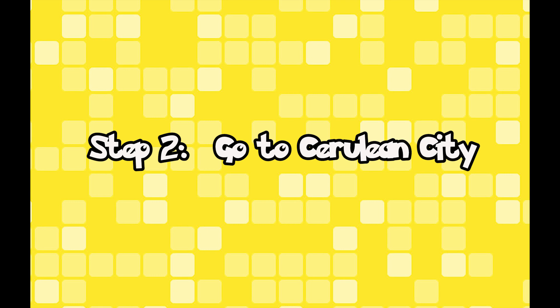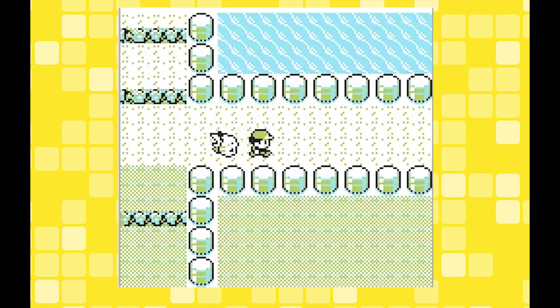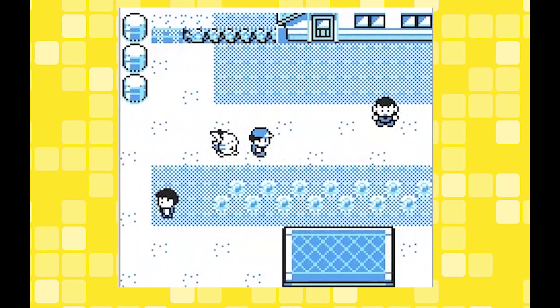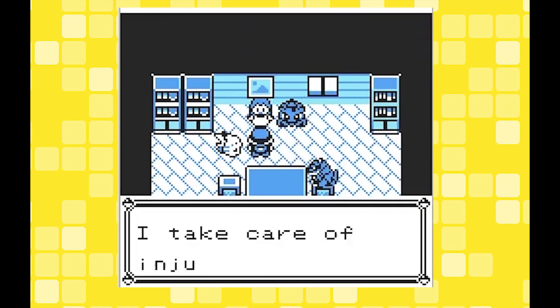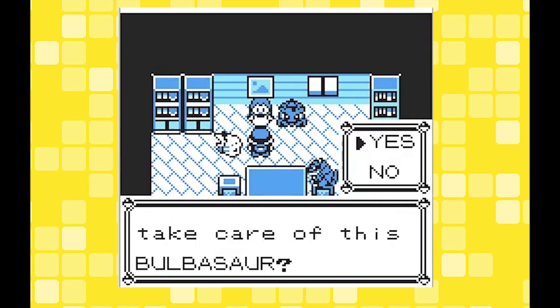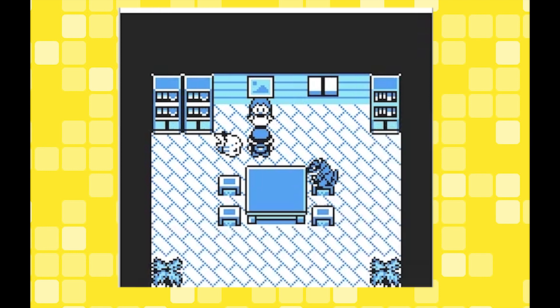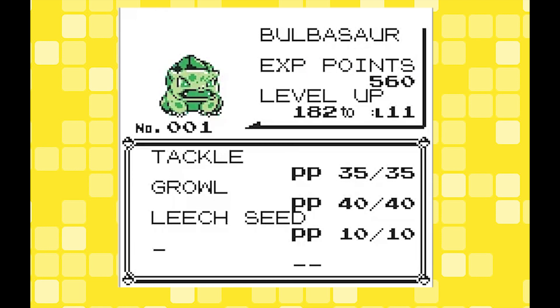Step two in getting Bulbasaur is to go to Cerulean City. At this point I'd started a new game and was coming from Mount Moon. Head for the house that's just left of the Pokemon Center. When you're inside, talk to this lady and she will give you Bulbasaur — she'll give it to a good trainer, and she will only offer it to you if your Pikachu is happy. Say yes and you will now have a level 10 Bulbasaur with Tackle, Growl and Leech Seed.